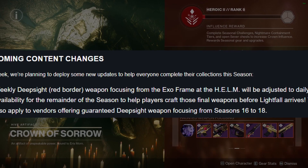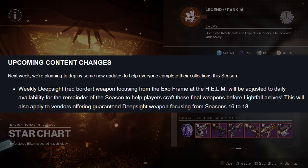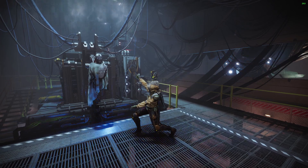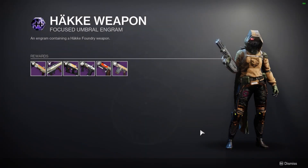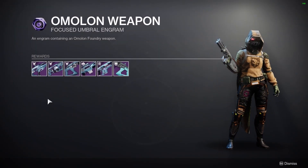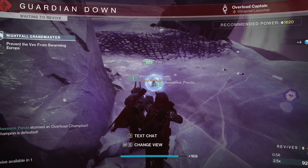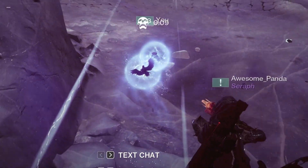However, from now until Lightfall releases, you can pick up daily Red Box Deep Side Weapons from any of these Seasonal Vendors. Don't forget about the Weapon Foundry Umberwolves. As a reminder, these are simply ideas and my opinions, intended for anyone getting back into the game after a long hiatus, or those prepping for the new expansion who don't have time to grind raids and dungeons.